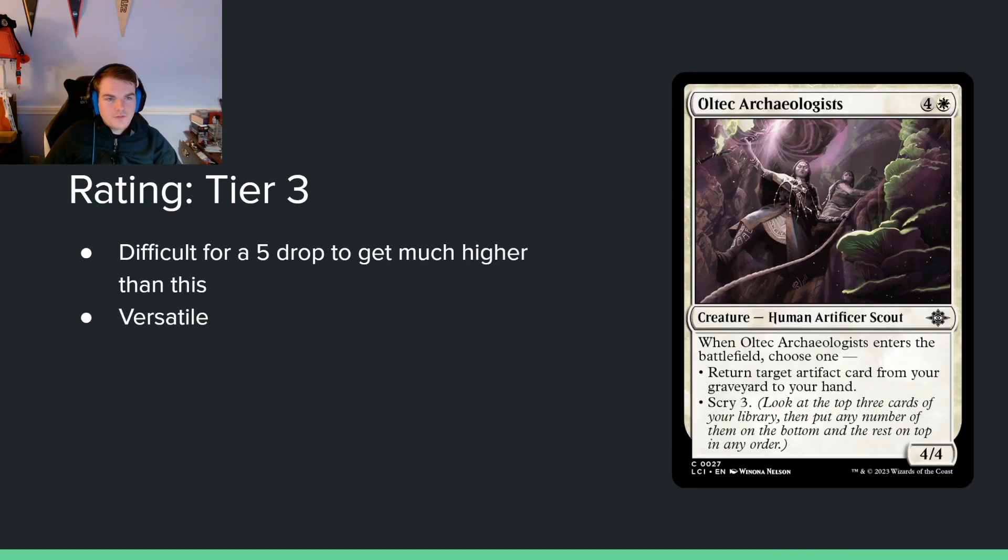Ultec Archaeologists — 4 and white for a 4/4. When it enters the battlefield, choose 1: return a non-token artifact card from your graveyard to your hand, or scry 3. I think this card's fine. It is a 5-drop, so you can't have too many of them, which demotes it a little. But I do think both abilities matter — the flexibility here is real. It's just 5 mana, so be advised.